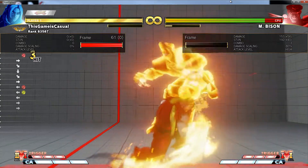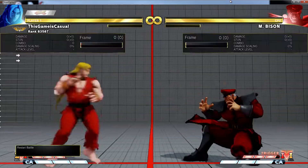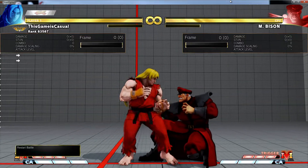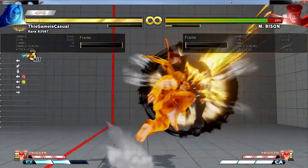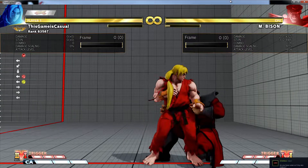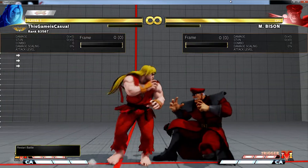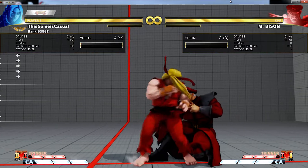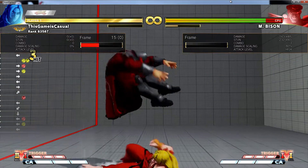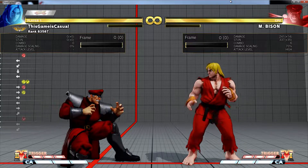What's also good — I think this was a change, maybe I am incorrect — but his heavy shoryuken seems to do more damage after the second hit of the chin buster. So it does 207, 272. If I do this, it's 272, 13. But if I do this other way, he gets way more damage — basically 30 more damage.